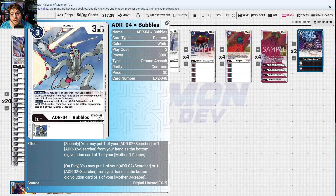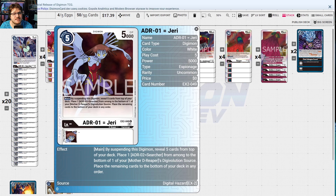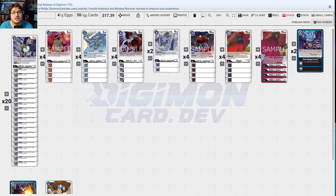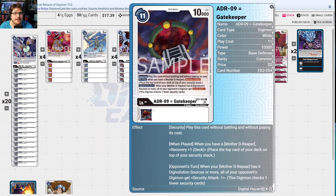Bubbles — on play from security, you may play one Searcher from hand as a bottom digi-evolution card to your Mother D-Reaper, setting up more plays. On play, place one of your Searchers or one Searcher from hand to the bottom of the digi-evolution cards of one of your Mother D-Reapers — plays twice, which is ridiculously broken. Jeri suspends this digimon to reveal five cards from the top of your deck, place one Searcher among them to the bottom of your Mother D-Reaper's sources — making Mother really beefy. CreepyHands — while you have a Mother in play, this digimon gains Blocker.